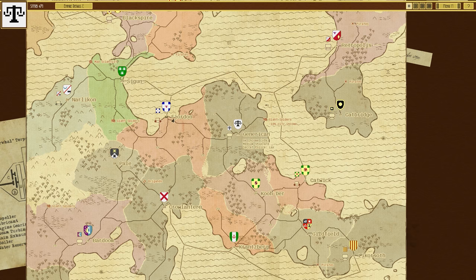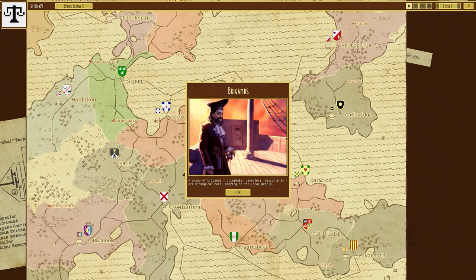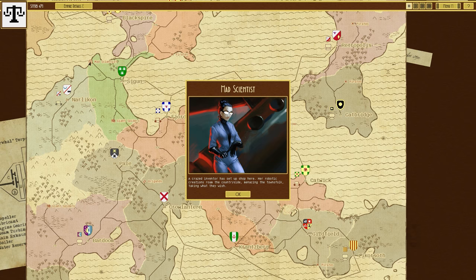We've got the Fjorden on the left-hand side — looks like they've got some sort of landship there. Down the bottom we've got the Coudare, and next to them the Catwick. They look similar but they're not — one's a dragon and the other is some sort of stag. We've got brigands near them: a group of brigands, criminals, deserters and Malcolm Tents hiding here, preying on the local people. We've also got a mad scientist — a crazed inventor has set up shop here, and her robotic creations roam the countryside menacing the townsfolk. That's a new thing.